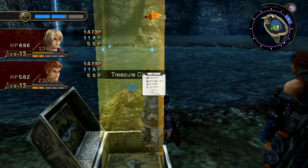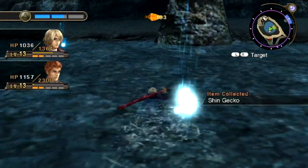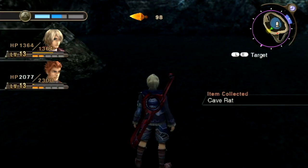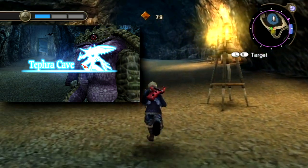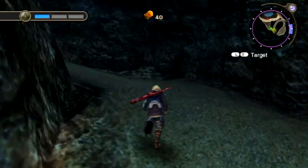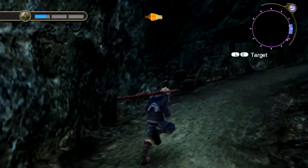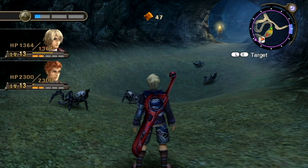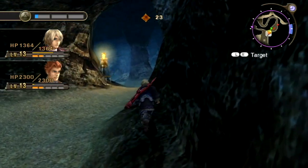Moving through the rest of Tephra Cave. I want to clarify exactly where on the Bionis we are: Colony 9 is inside an indentation on the calf muscle of the Bionis, on the back of the lower leg. We're burrowing through the center of the leg trying to reach the knee — imagine how much stone is above and below us. Heading deeper into the cave, I spot an item orb and get a kneecap rock — a rare item I was just talking about. I decided to sneak past some sound-type enemies rather than risk getting attacked.